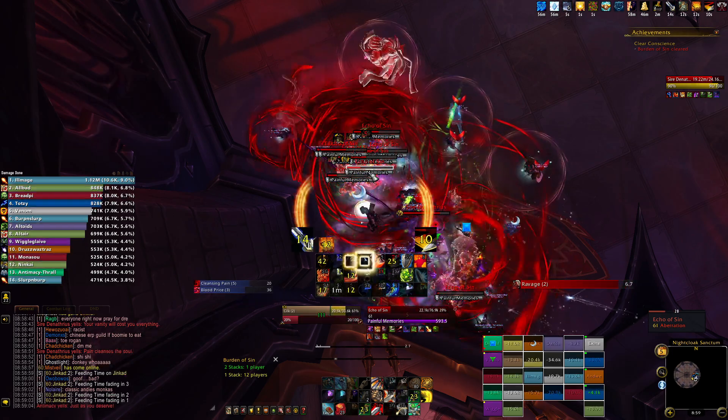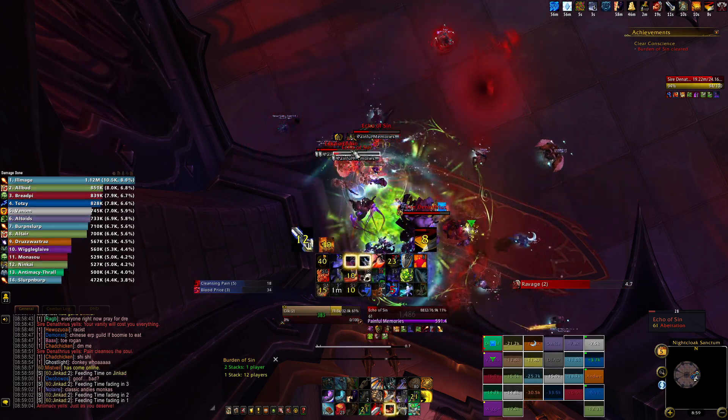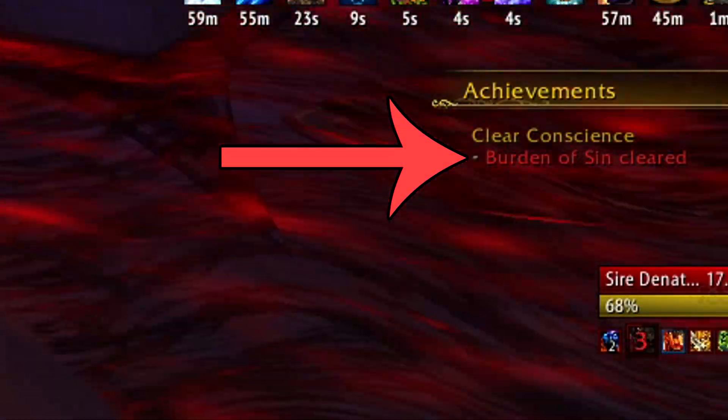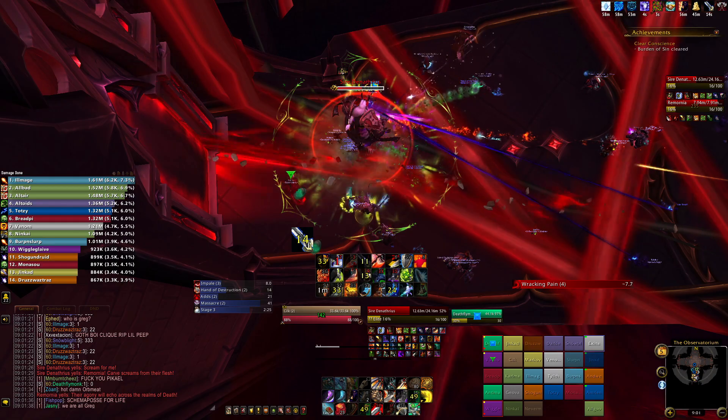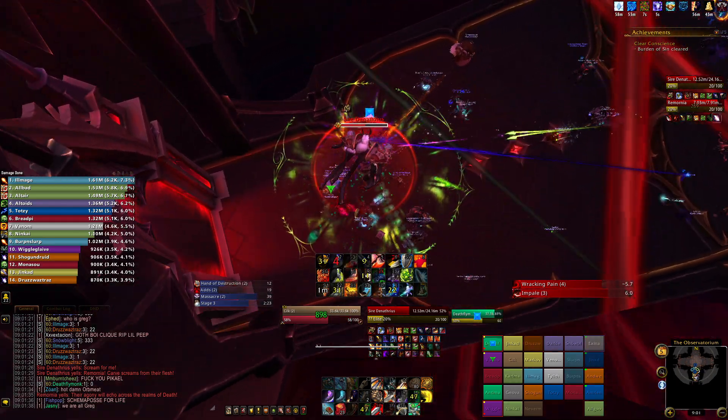Rotating any healing cooldowns is really going to help out, and if you have any personal cooldowns use them as often as possible. If you're tracking the achievement it will turn white if you've done this correctly going into Phase 2, and then the rest of the fight you can do just as you would normally. So that's how you clear your conscience.